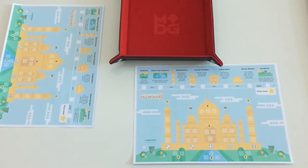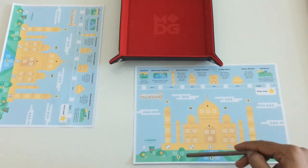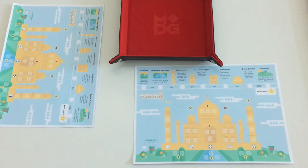Each feature has a different way to enter numbers. For example, the arborist requires you to enter two numbers whose sum must equal six. The waterway engineer requires you to enter three numbers that must all be either even or odd.